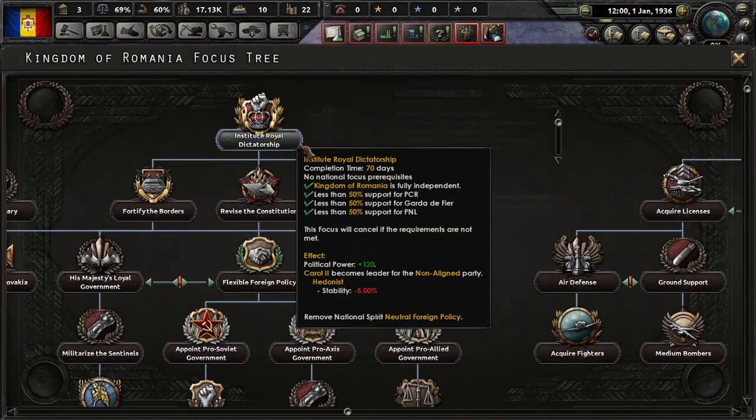Here are some political focuses. They're going, of course, to Institute Royal Dictatorship to get the king — Carol II. And Carol II really likes to party; he parties hard every day, and that isn't something you'd like. So we start off with three research slots: production, construction, and electronic engineering — the basic three.